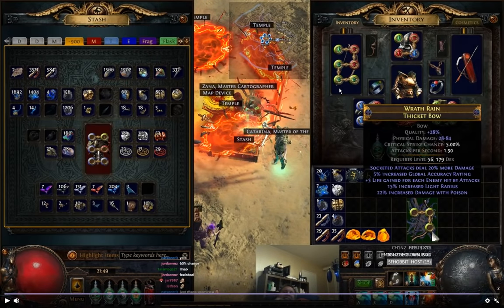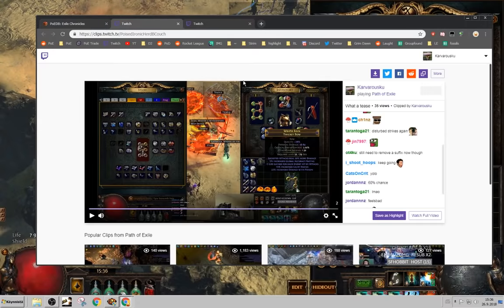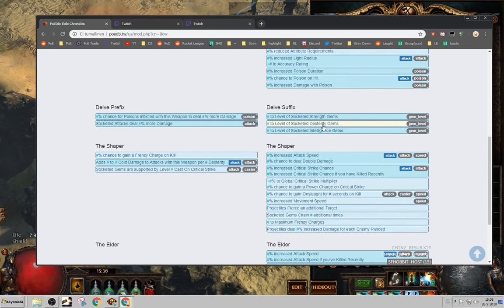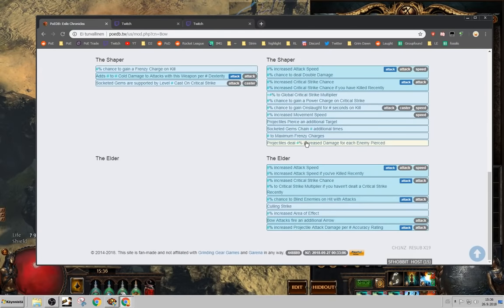So we're still using the plus-two bow as you saw, but this was extremely close — almost the best bow for myself. The best bow would be on top of using Serenet, to use a faceset and get a +1 dexterity gem on a shaper bow base, because shaper bow has...